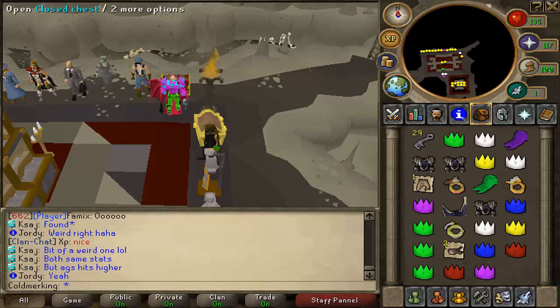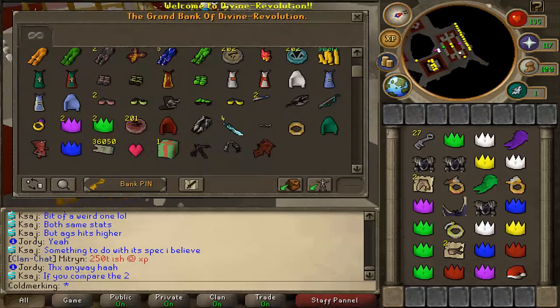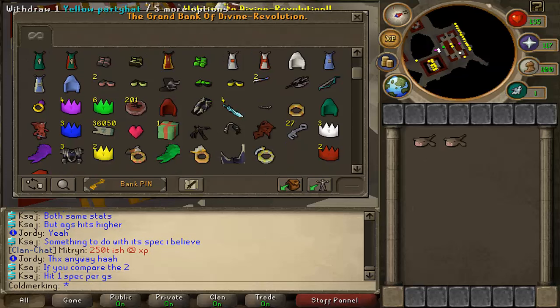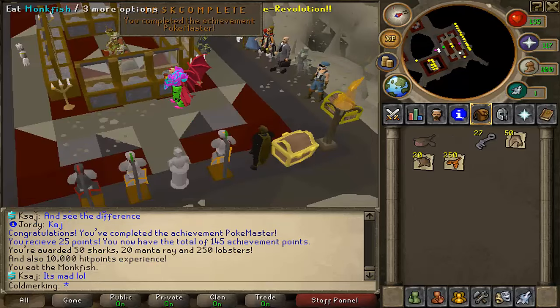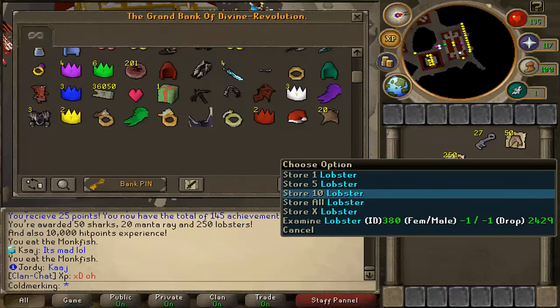There's one thing you can get here — you can get a santa hat. The santa hat is worth something last time I heard. Got it! I eat a monkfish and I get more stuff that I don't want, oh my lord.